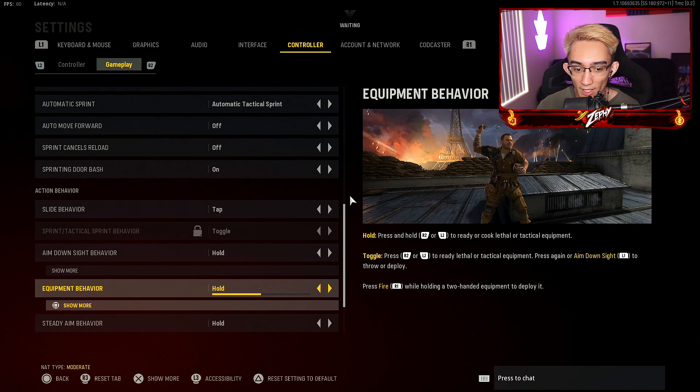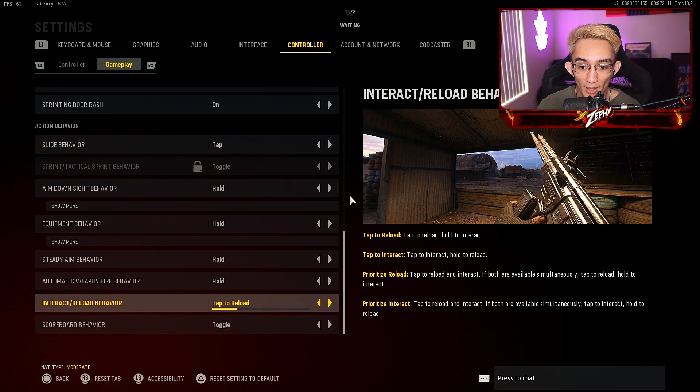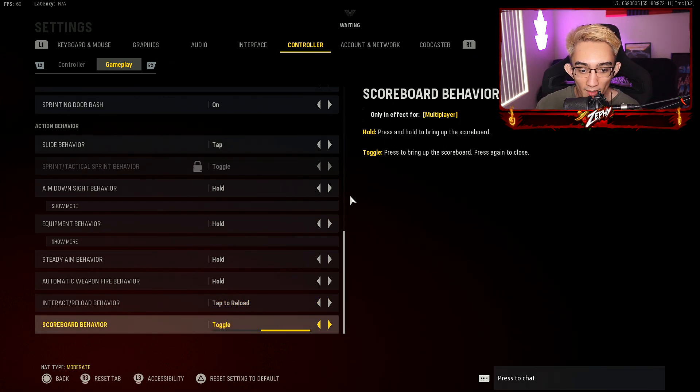ADS type behavior on hold. Equipment behavior on hold as well — kind of keeping it the same as the previous Call of Duties. I use tap to reload. If you're playing Warzone, tap to interact would probably be best, but this is just Vanguard.